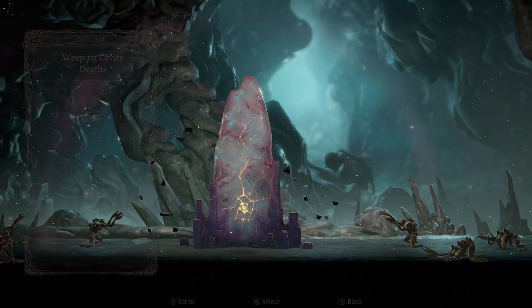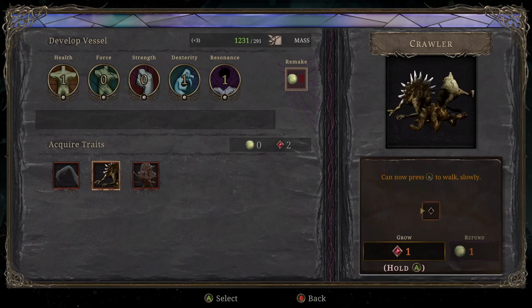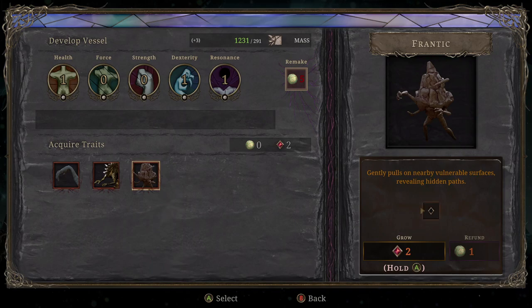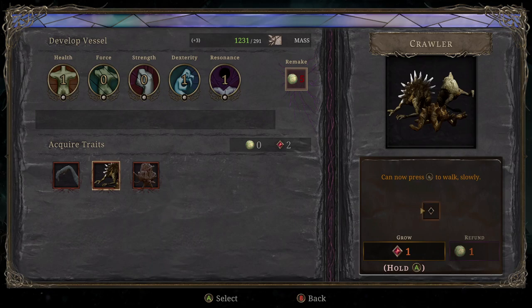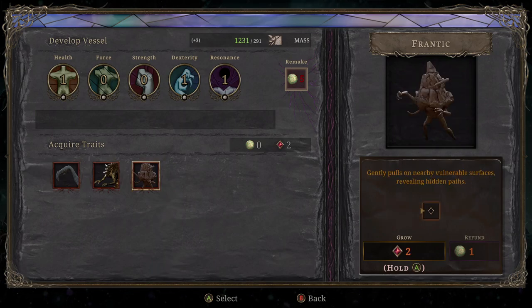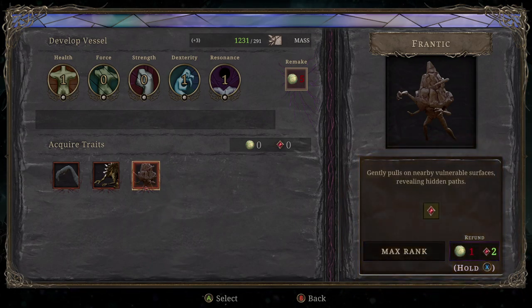Maybe this will tell us about these hunt points. Restores 25% of your total force on a successful absorb or repel. Generally pulls on nearby vulnerable surfaces, revealing hidden paths. That sounds useful. Yeah, we should get this — costs two points, but I think it's worth it.